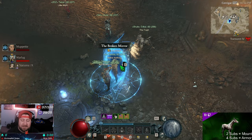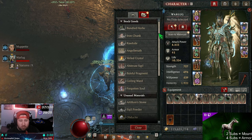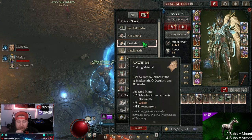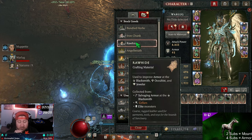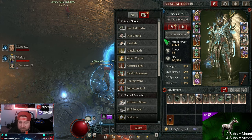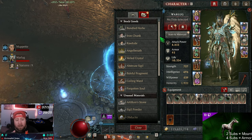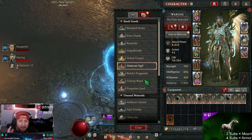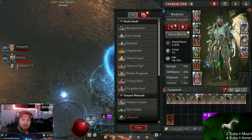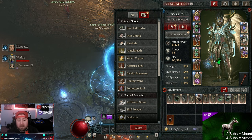Welcome back to the channel. Today I'm talking about the huge bottleneck in resources — mainly the rawhide, iron chunks, and potentially forgotten souls in Diablo 4. It seems like season after season there's always one of these materials that becomes the bottleneck, causing a huge delay in our play which can potentially lead to players leaving the game.